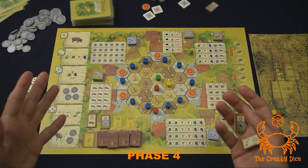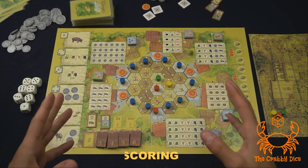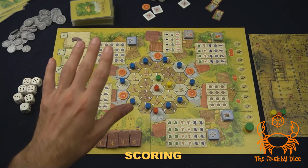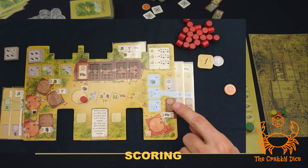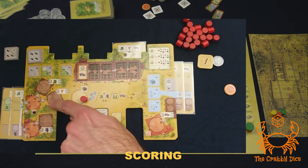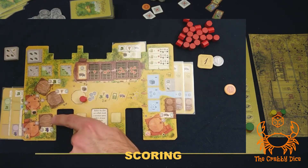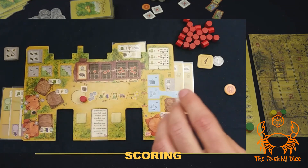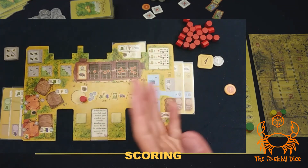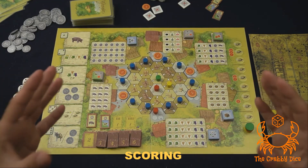After the sixth round you don't reset — you go straight to end game scoring. All you're gonna do is convert your harvested goods and your pigs into money. For any pigs you have left over, sell them for three coins each. For harvested goods — only your stuff in your dens, not upgraded goods or anything in your fields — convert them to cash. Then convert your money into victory points at a five-to-one rate: for every five coins you get one victory point. Add that to your score total, and whoever has the most points wins the game.